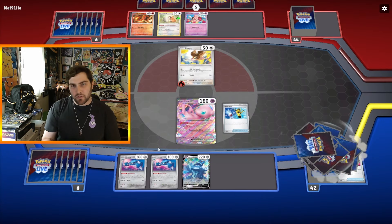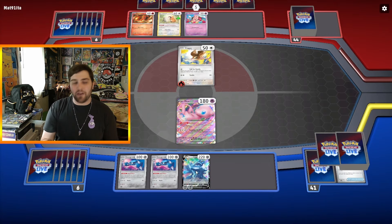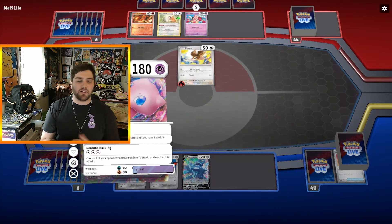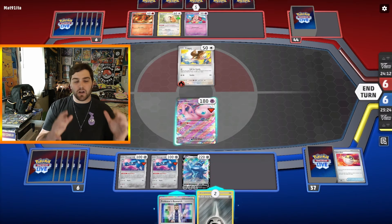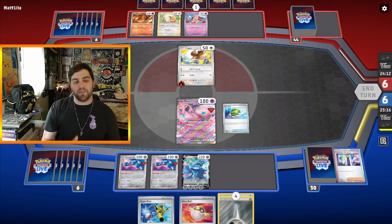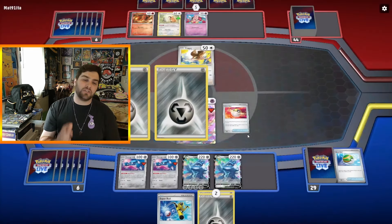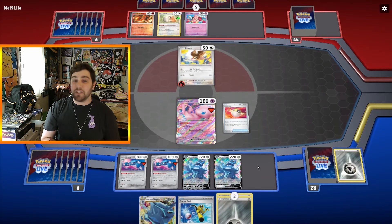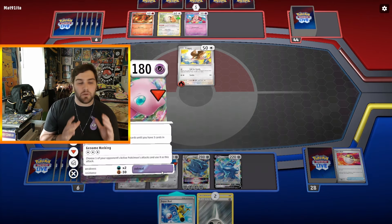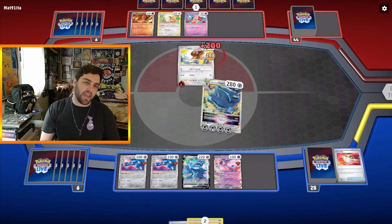We Metal Maker for one Energy and attach it to the Dialga. Metal Maker again, hit another Energy, put it on Dialga. We Super Rod three Energies back into the deck to thin the hand, then use Restart and attach for turn. We play Professor's Research drawing seven cards, Nest Ball for another Dialga V, Ultra Ball discarding two Metal Energies to grab Dialga V-Star, evolve into Dialga V-Star — unfortunately one Energy short of Star Chronos, but we Metal Blast for 200 to take a KO and one Prize card.